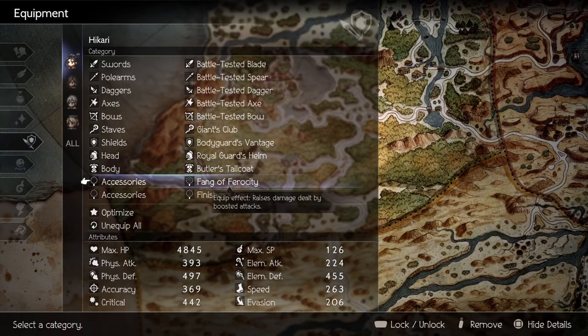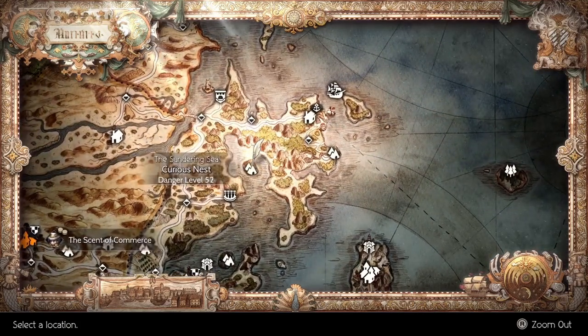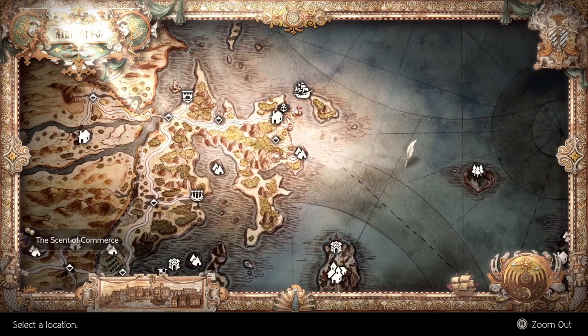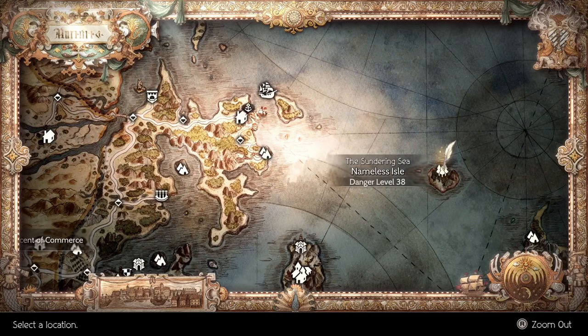Onto the accessories. Fang of Ferocity will increase your damage when boosting. Since we'll definitely want to be boosting for maximum damage, this is a no-brainer and it can be found in the Curious Nest Cave. Finisher's Claw is the next one — this will increase our critical damage when we critically hit. Since we'll be having a very high chance to crit, this is an easy equip. This can be found in the Nameless Isle.